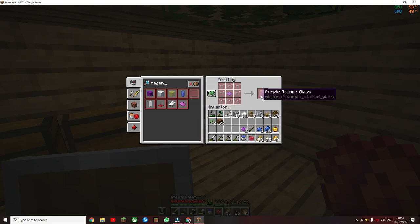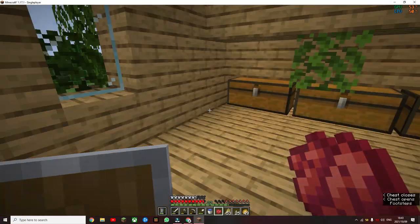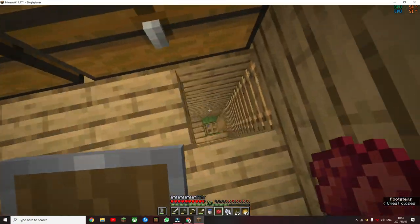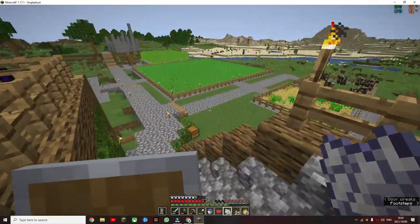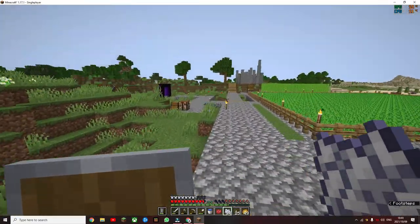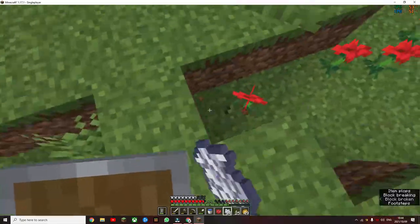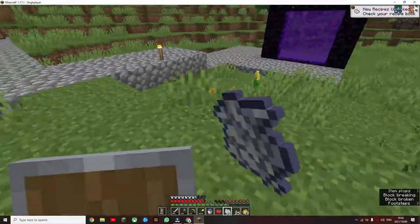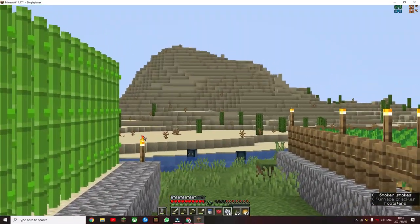Is purple glass that bad, or should we use magenta? I think we're going to have to go for magenta. So now all I have to do is just get a whole bunch of flowers. There we go - bone mealing. And I might even collect some of the glass while I'm busy.